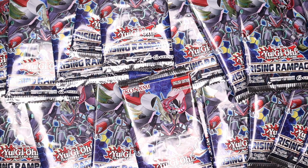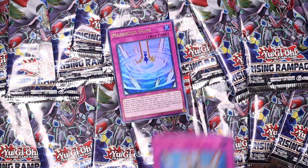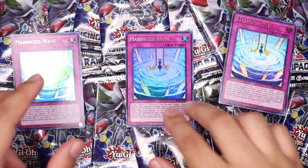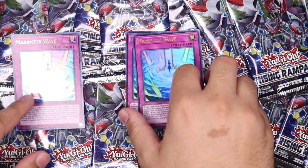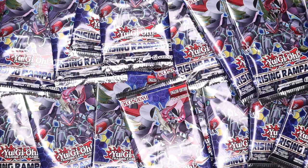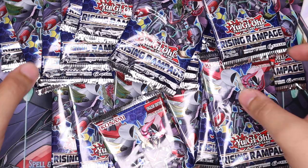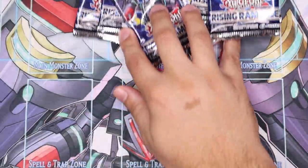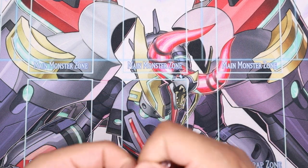What's up guys, Scrub King here bringing you some Rising Rampage sneak peek pack openings. Earlier when I went to my locals I bought a couple packs and pulled absolutely nothing. I had to go ahead and trade for the Marincess Wave cards, which are going to be real nice in the Marincess stack — basically their Infinite Impermanence. So I went ahead and splurged a little bit and bought all these packs. We're going to open them for you guys and hopefully get the special magic that we got last time.